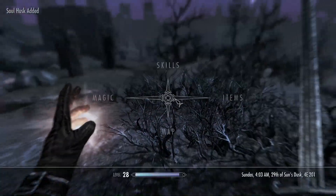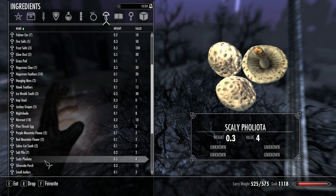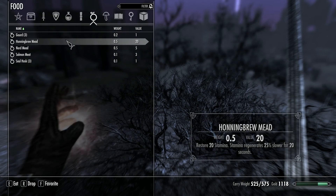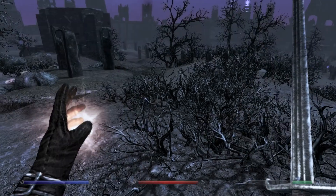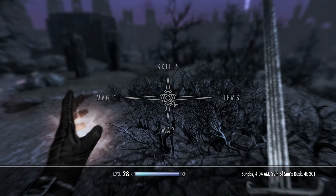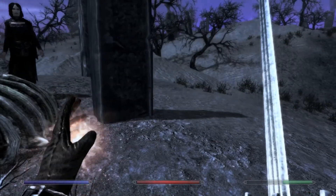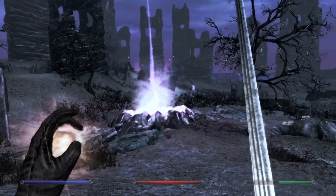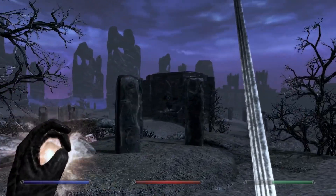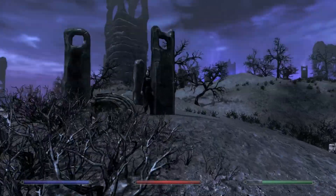I don't know what these soul husks are for. What does it come under - ingredients maybe? No, not food. That erupts the soul drain effect - maybe I have to eat these. Did it do anything? Still got a weakened soul. Okay, I'm lost. Where's Serana? Need to talk to her - she's got to have some clues for me.